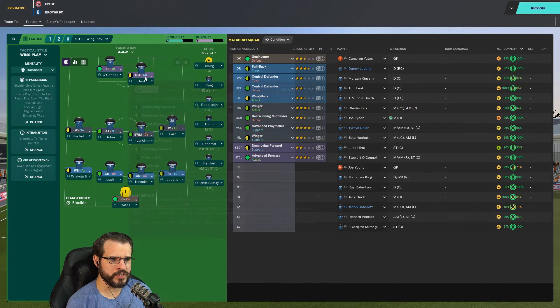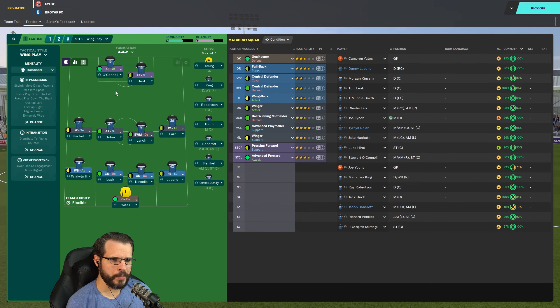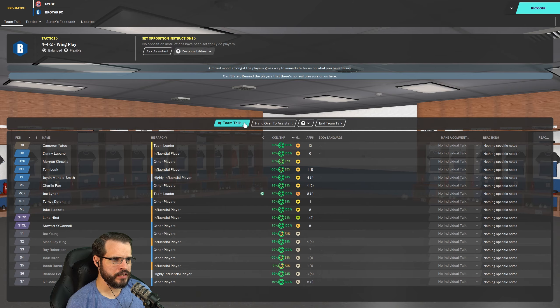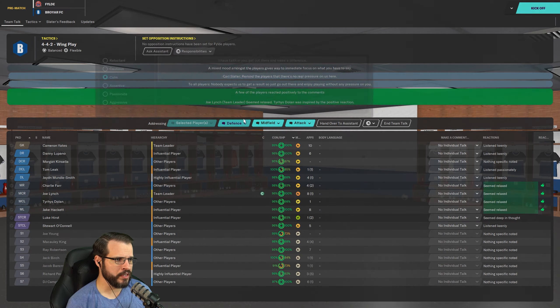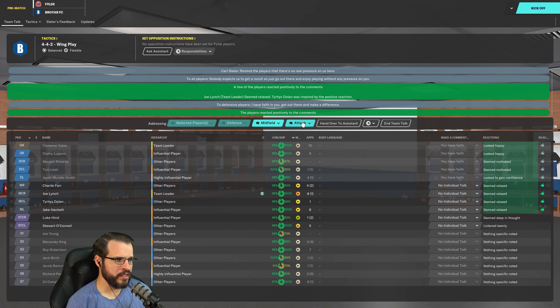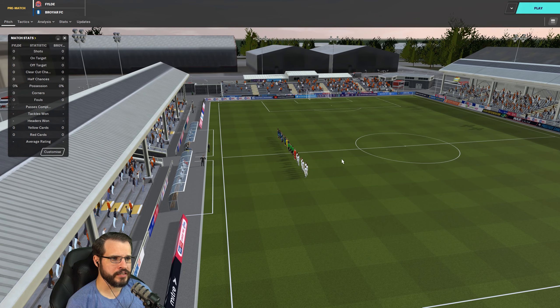Hurst will play as a pressing forward — he's slightly better at that. Enough messing about. Let's go talk to our team. There's no real pressure message for them, so we'll just say go out there and play without pressure. I do have faith in you guys — you guys seem relaxed. We're going to leave that there and go for the kickoff.